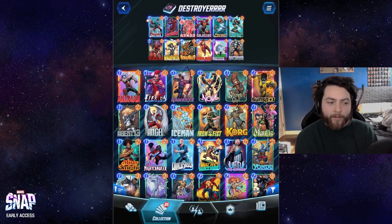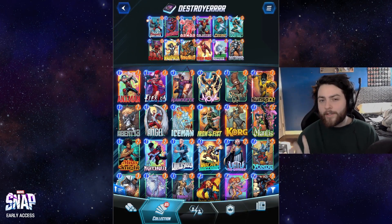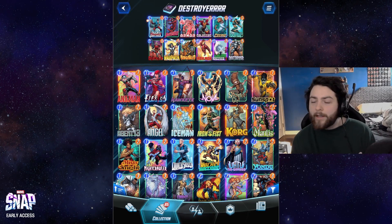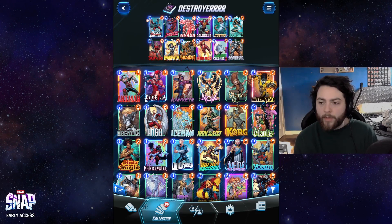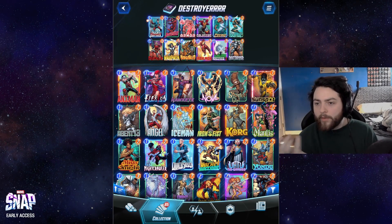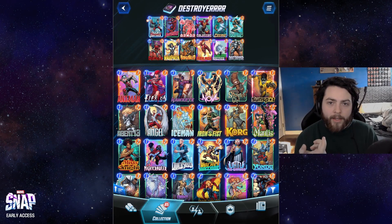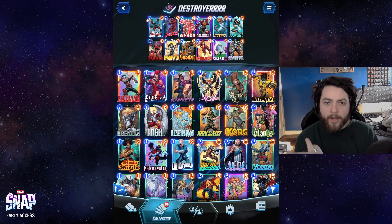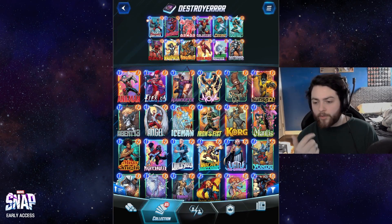I did start it from the deck editor, but at a certain point this is just such a known kind of idea where it's hard to be that original about it, so I just tried to make this my little twist on it. But the combo of Destroyer with Armor, Cosmo, Colossus, stuff like that, is very experimented with at this point. People know what it is — I could copy and paste half the deck list from just seeing my opponents play it before I got Destroyer.